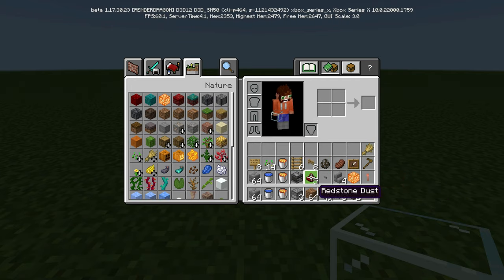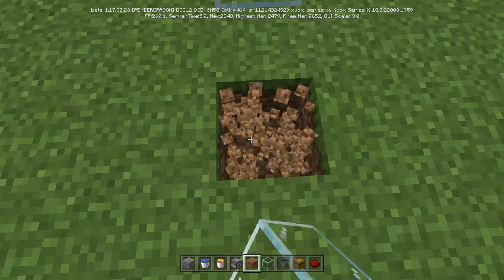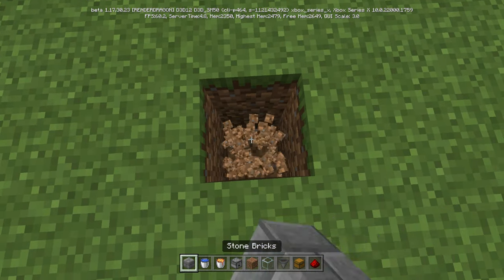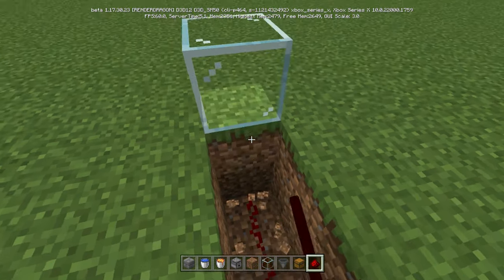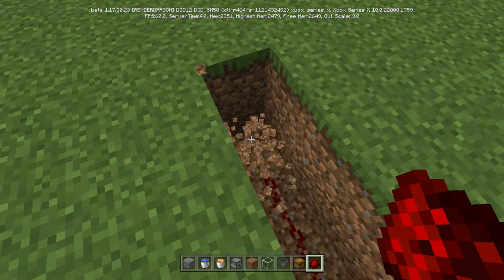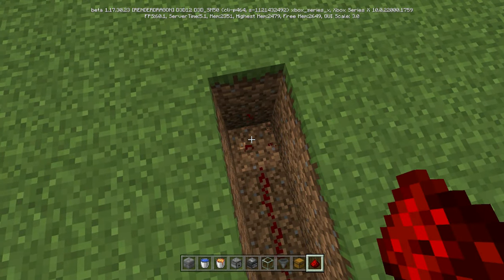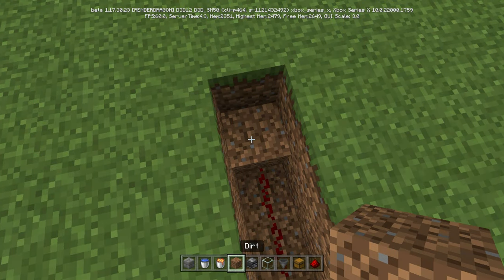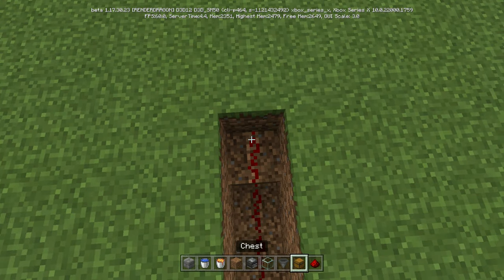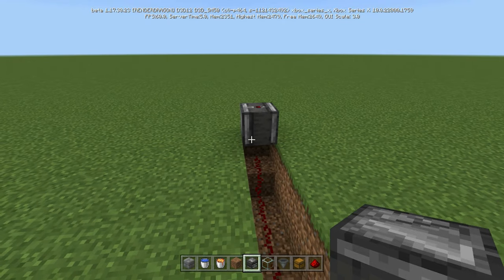We're going to start right here and break two down, then place redstone dust — that's two, three, four, five, like so. We need one observer. What you have to do is lift that last one up and put redstone dust there, then place an observer on top just like so.